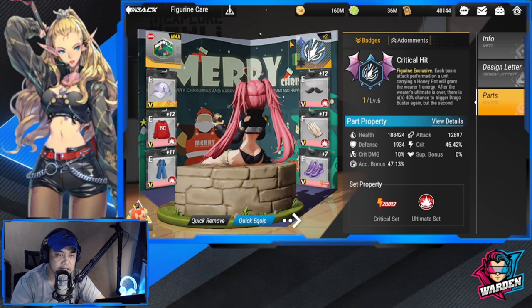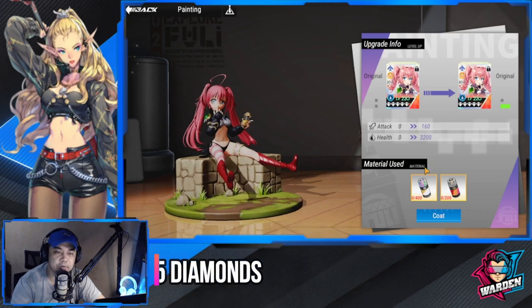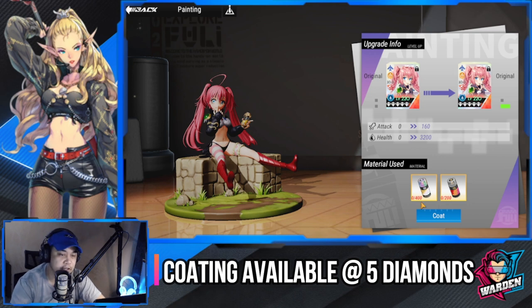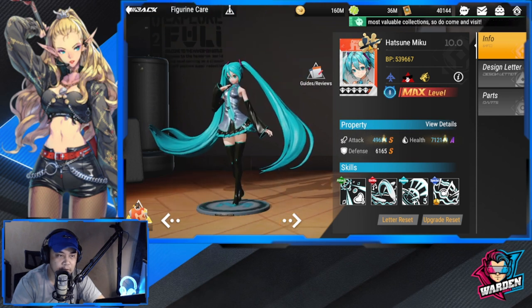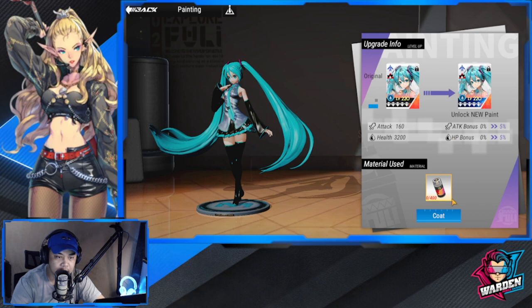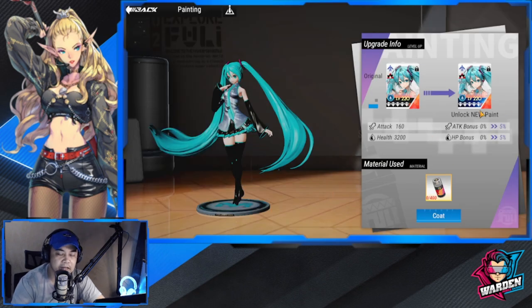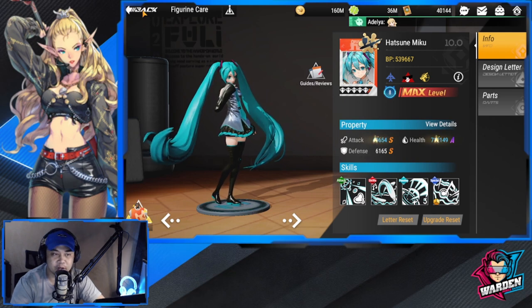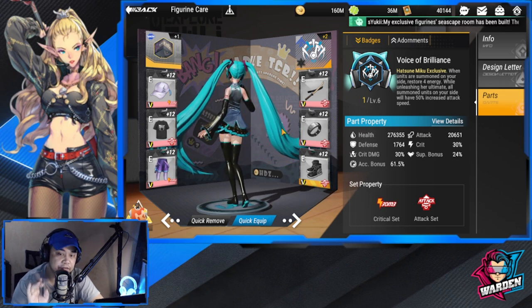Next we're talking about badges. On the side — if you're fortunate enough, you can get coatings and upgrade stats. For example, Tsunemiko — I was able to coat her. You'll need the Big Three paint to level up once they're at five diamonds. Once at five diamonds, you can unlock this and increase their stat with a stat bonus. So to recap: enhance, swap, reinforce, and farm for parts — now moving on to badges.